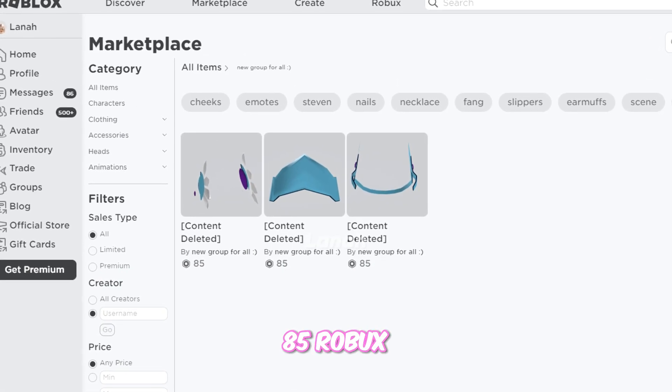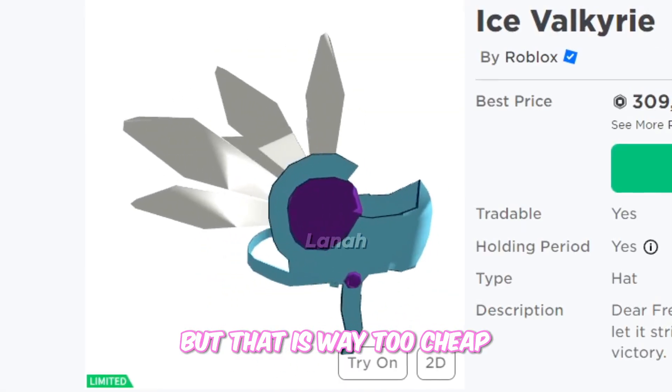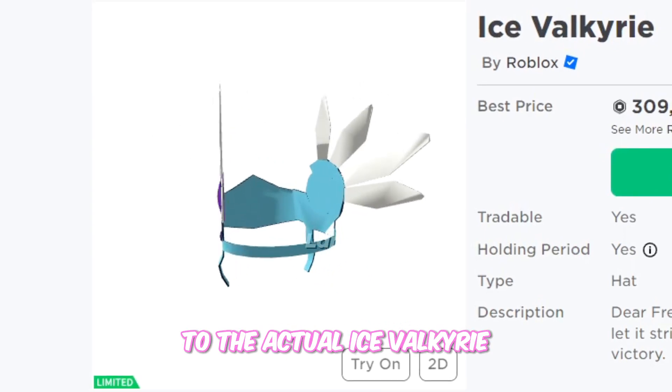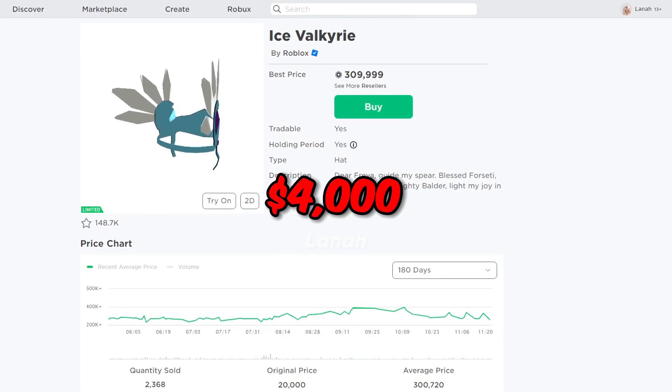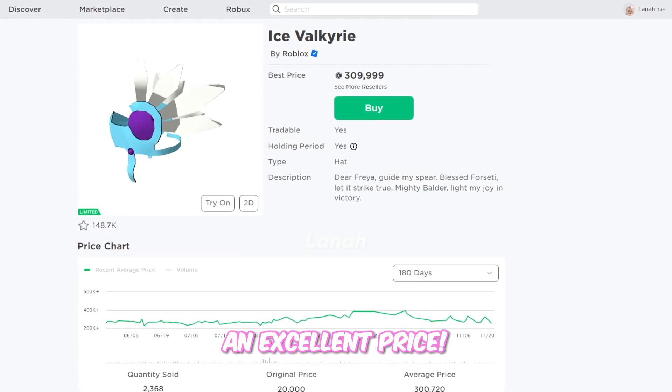Each item costs 85 Robux, but that is way too cheap when compared to the actual Ice Valkyrie, which costs over 300,000 Robux — which is around $4,000. So this is an excellent price.